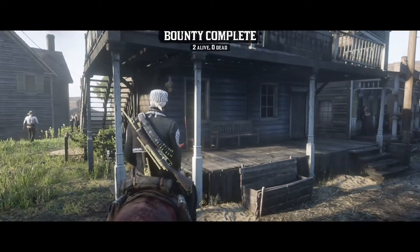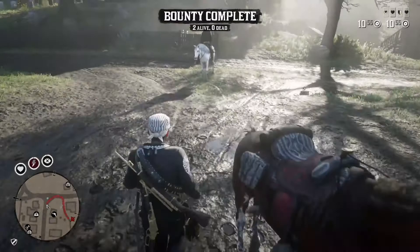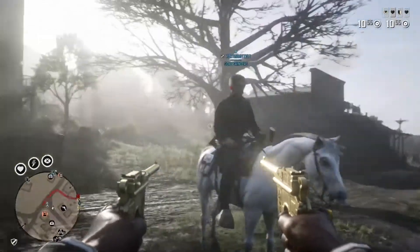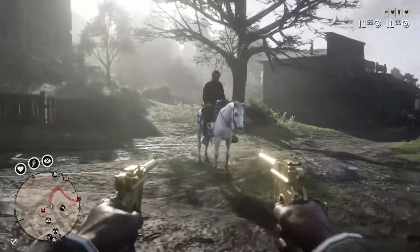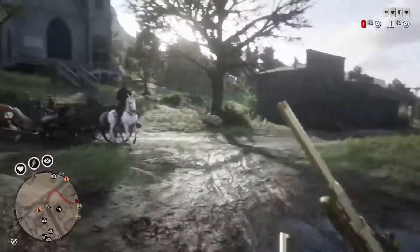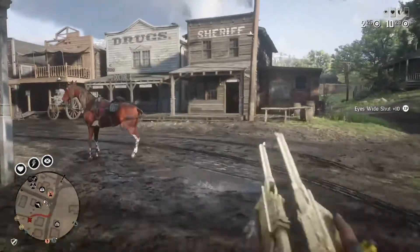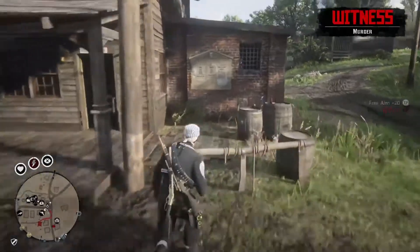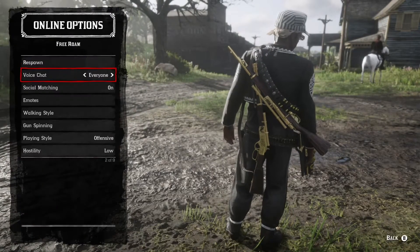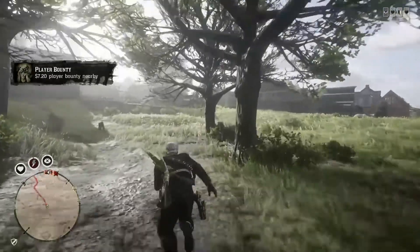Let's say I'm in a free aim battle, right, I'm in first person and I see someone — it only takes like four shots to kill. But for dead eye, that's my number one choice — dead eye is just ridiculous. For free aim though, you need the Mausers. Even if they cost a bit more, Mausers do more damage than semis, so Mausers are literally the way to go. We should get this player bounty.